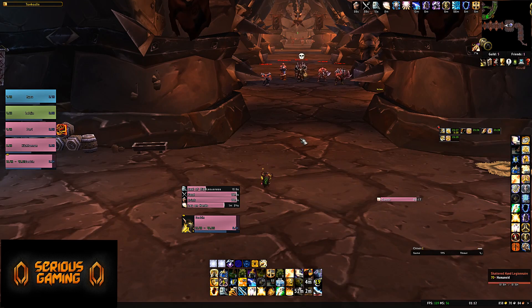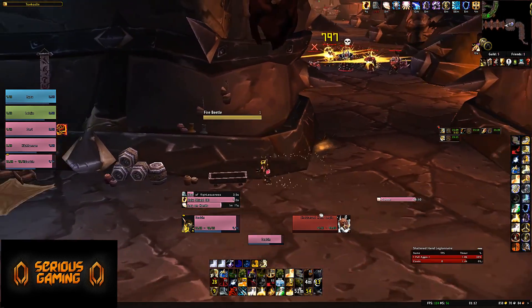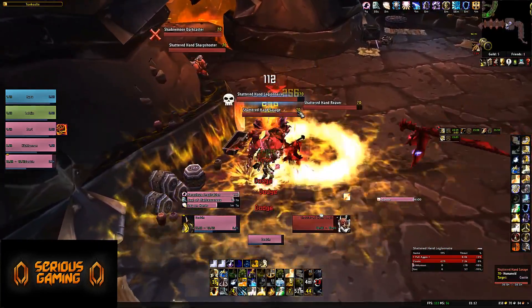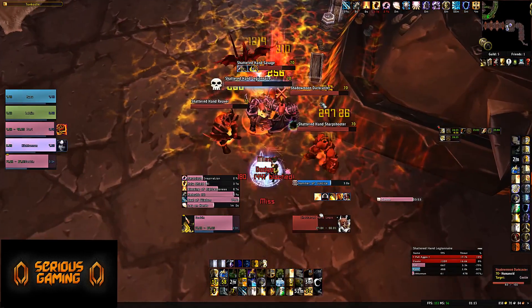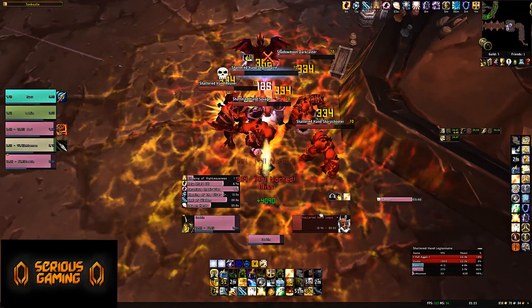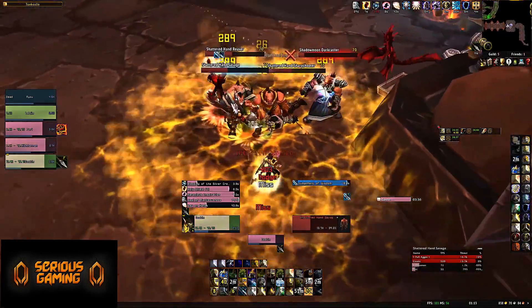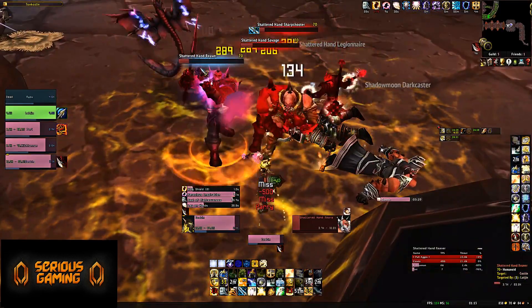Remember how I said Durnhold was partly difficult because of the CC that the trash uses, specifically the tanks getting Scatter Shotted? Yeah, you get that too here. And all that I just described is simply to reach the first boss in this hellhole — a boss that you have to deal with in order to be able to summon Nightbane, the true final boss of Karazhan. After dealing with that, it's not over, because you then get a lovely timer giving you almost an hour to do the Trial of the Naaru: Mercy, which you have to do as part of the Tempest Keep attunement chain. So everyone has to do this.